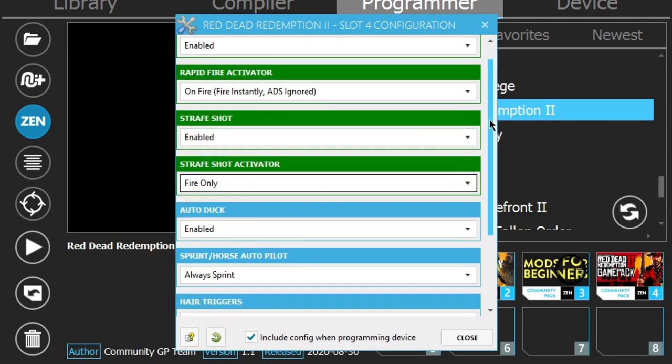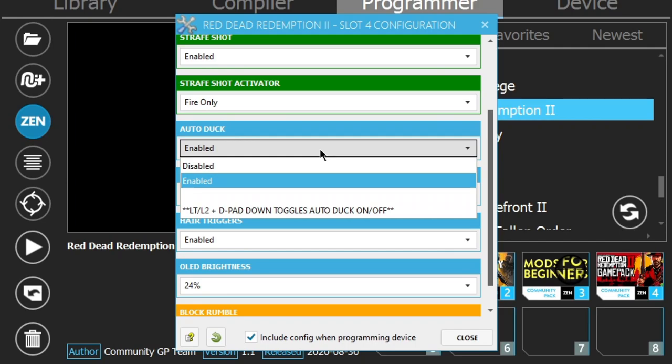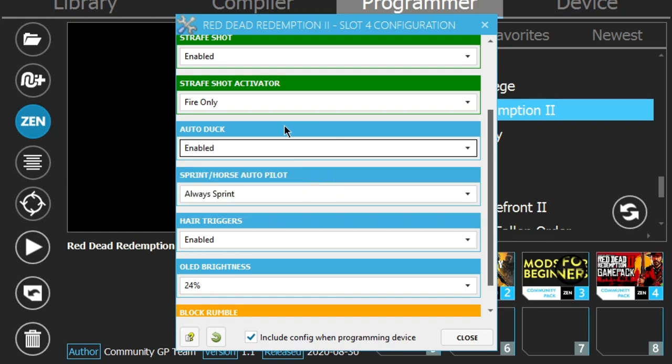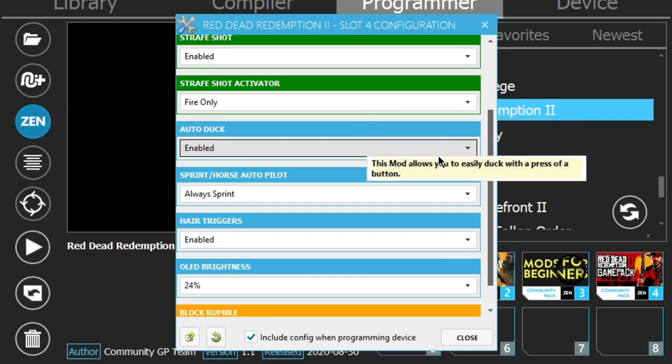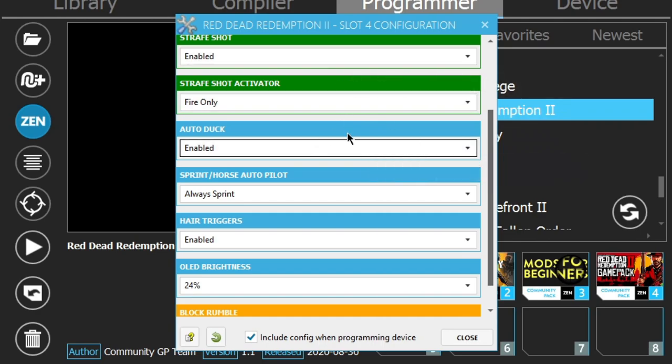Next is auto duck — it pretty much automatically spams crouch, up and down, to avoid getting shots and headshots when you're in a fight. This is another straight-up PvP mod. I wouldn't advise using these mods while you're hunting and gathering — it could get to be a nuisance. So if you're rocking this game pack, I advise you PvP a lot. These are the settings you want.